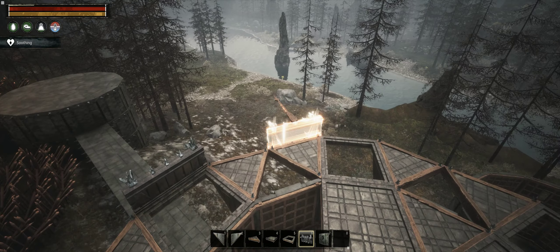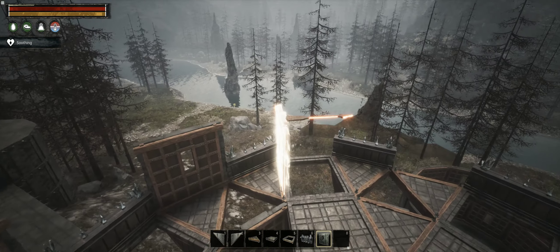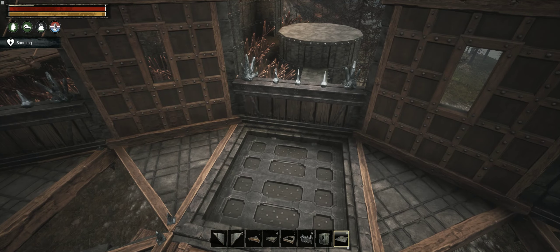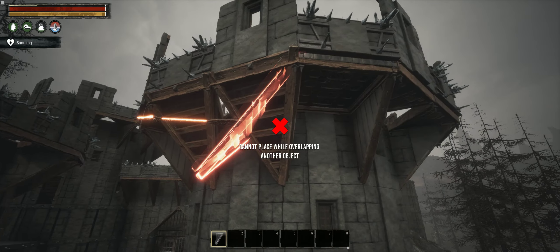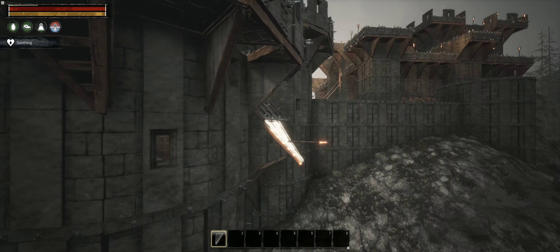This wall should be a lot thicker to be realistic, but at least its height is correct. I like to place roof wedges below the triangle ceiling tiles to make the tower look a bit more massive. This is purely decoration.